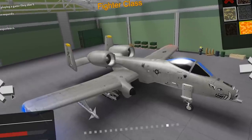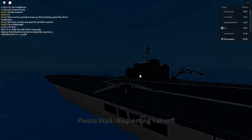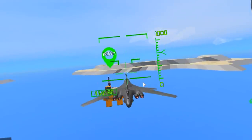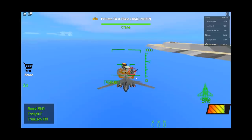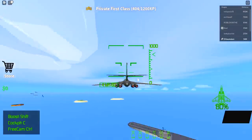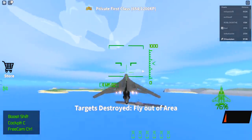After reloading, I can now deploy with the game pass planes. The bomber class is the best — let's try the oil rig mission. We're heading to the waypoint, and there are enemies coming. I'm dropping bombs — you get unlimited bombs, that's cool. I just destroyed so much. We need to complete the mission though — take out that SAM site. Targets destroyed, fly out of the area — mission complete!